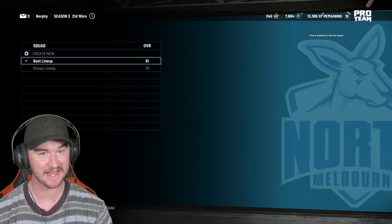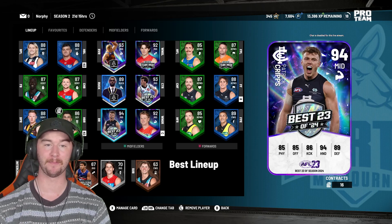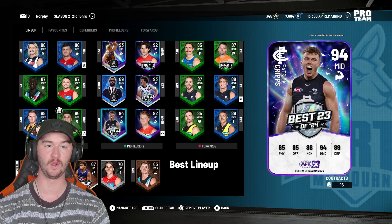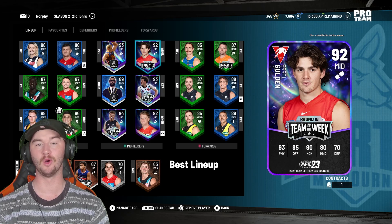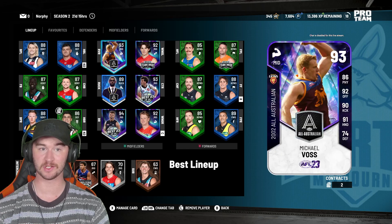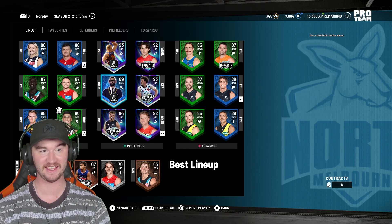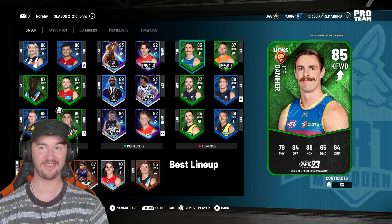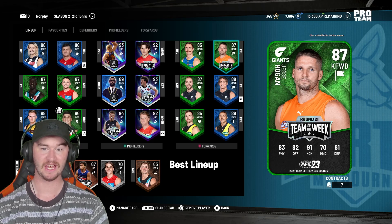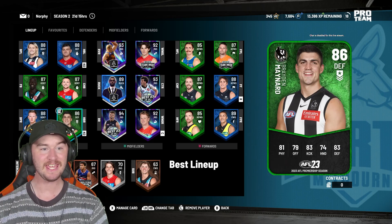I was really, really happy with that pack opening. Three diamond pulls, including a duplicate Paddy Cripps, which is probably one of the best ones I could have got. 94 overall is insane. I was so excited with Mills and Golden, and now they are the next ones out — realistically they are the next ones gone, and I can't believe that. I've got Michael Voss in there. But everywhere outside is looking a bit thin — I really, really want a diamond forward, or even a diamond backman, especially a diamond backman.